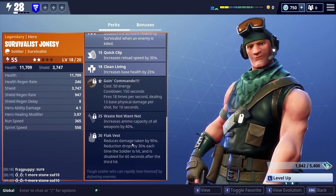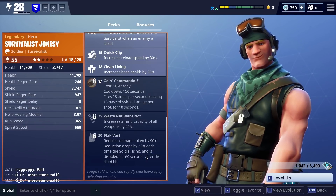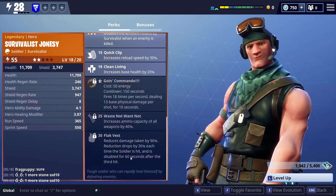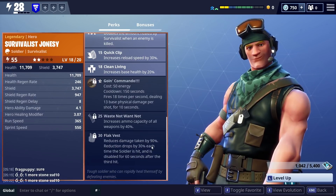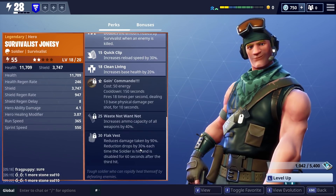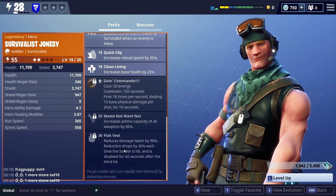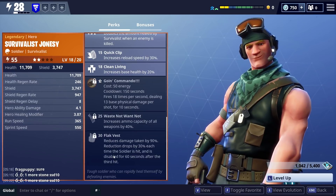The final flaw is the Flak Vest - his level 30 skill. It reduces incoming damage by 90%, but that reduction drops by 30 each time the soldier is hit, disabled for 60 seconds after the third hit. That 60-second cooldown is way too long. Something like a bee husk barely tickling you could burn your first charge, and then a smasher could follow right after. It's massively unreliable and underwhelming for a level 30 skill.